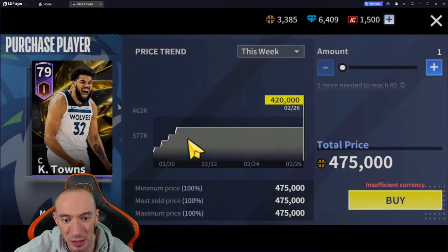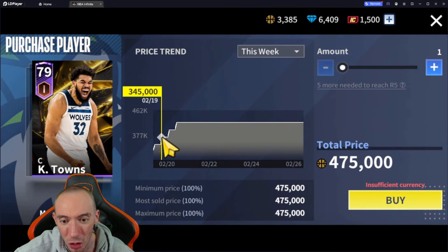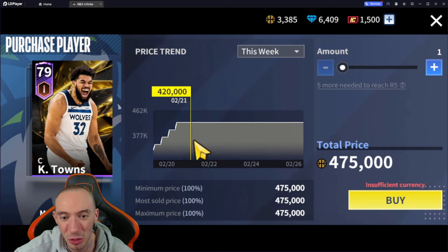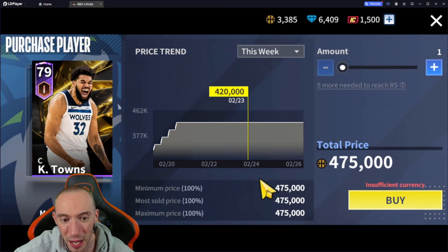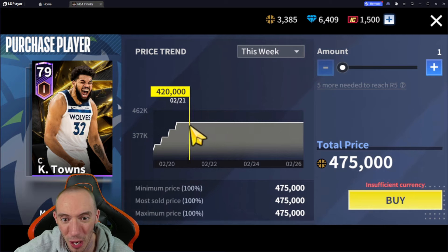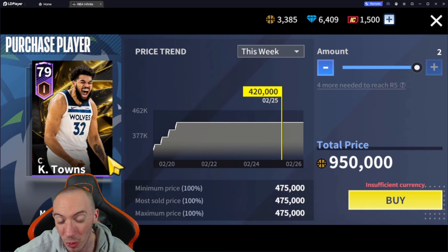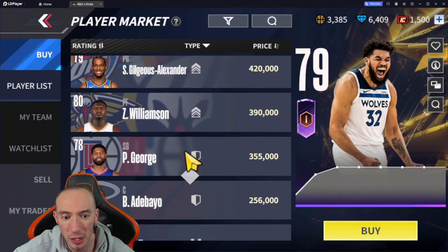Next up is Karl-Anthony Towns. Towns had a huge spike early on — he was a big sleeper hit. Now he's kind of flatlined in price. You'll see a lot of high prices: 475 is what he's selling for right now. The market is always low on him because everyone is constantly buying him out.